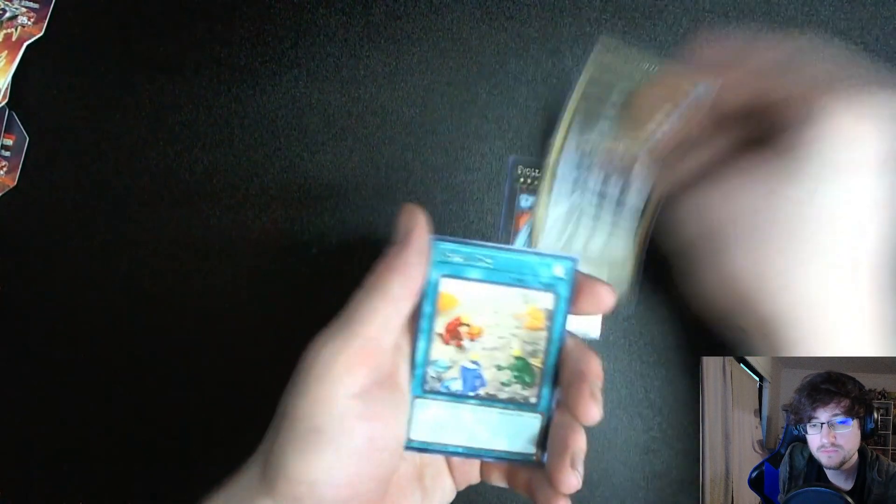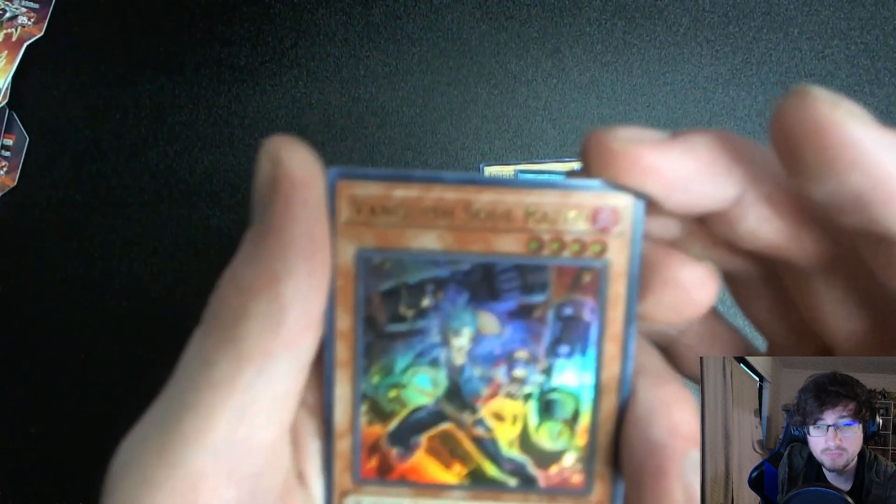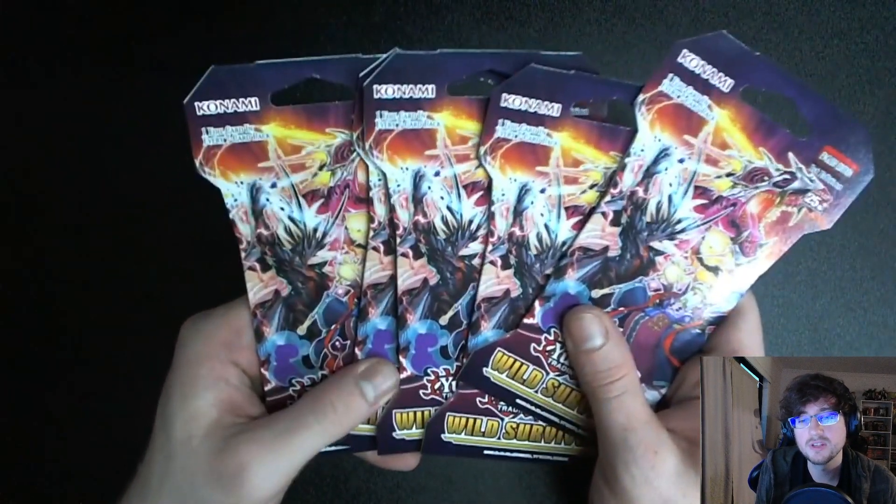It feels like there's never too many cards in a pack — how many is that, like nine cards? Let's count. One, two, three, four — oh another Vanquish Soul, is that a zombie? No, that's a warrior. Five, six, seven — so only seven cards. That's a lot less than other card games; One Piece has like 12. I think the Transcendosaurus Meteorus — the one on the front cover — is probably the big pull we had so far.